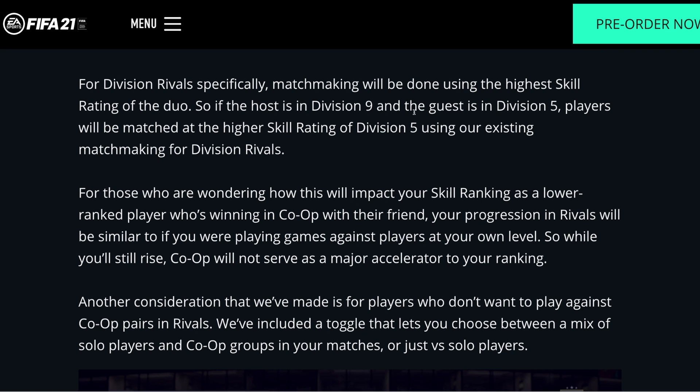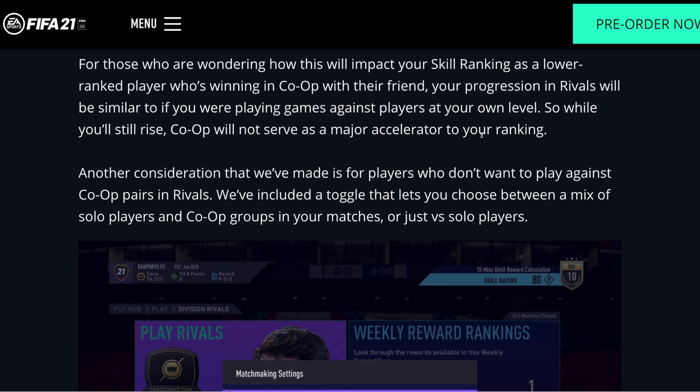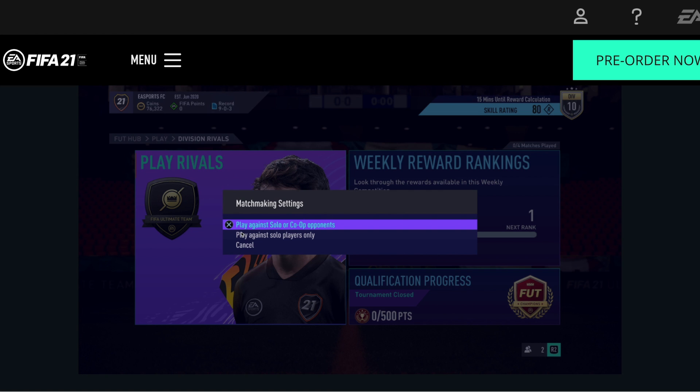So if your friend's really good, you're going to be playing in the higher divisions even if you're in division nine. For those wondering how this will impact your skill ranking as a lower ranked player who's winning in co-op, your progression in rivals will be similar to if you were playing games against players at your own level — so co-op will not serve as a major accelerator to your ranking. You can't sort of cheat with a good friend and go up the ranks. There's also a toggle that lets you choose between a mix of solo players and co-op groups or just versus solo players.